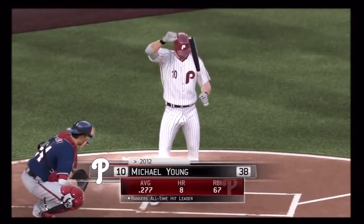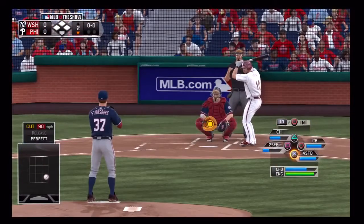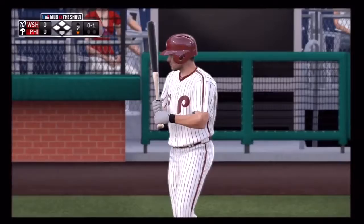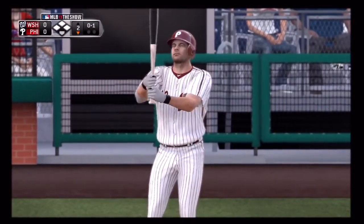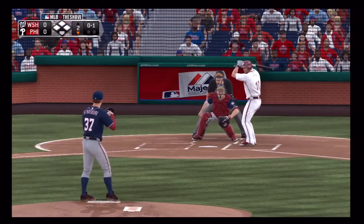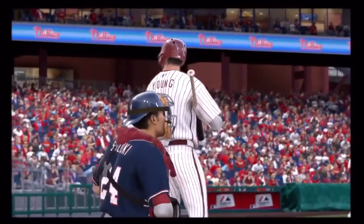And there now is Michael Young — he'll start things out here in a tie ball game. Here's a called strike to the 36-year-old veteran — nothing and one. And a good swing there by Young but this is pulled a bit too much as it'll find the seats out of play.